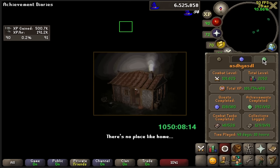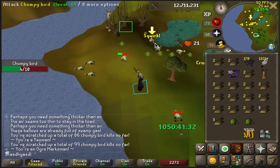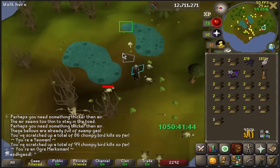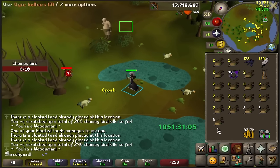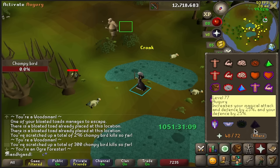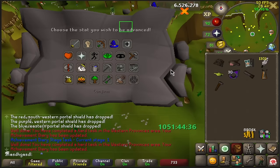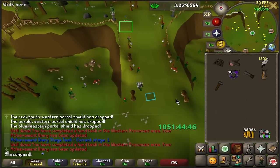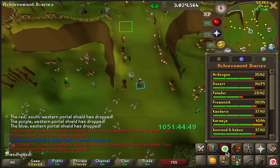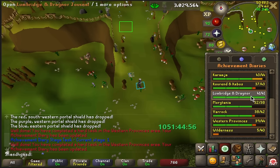I also need to complete a couple other diary steps still, but I'll do that later. That should be 300 - yeah, nice. Let's go to Renz. Now it's 15k Herblore XP and a banner that we don't need. That is the Western Provinces Diary. I have the Kandarin Diary - no wait, I don't have Falador and Wildy. I was going to say I have all the diaries, but that was straight cap. Karamja - I only need one more, which is the Herblore task.